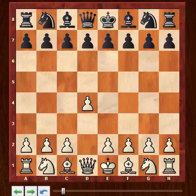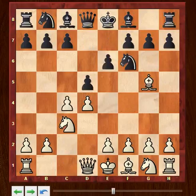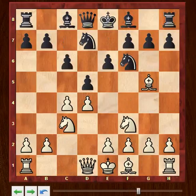Okay guys, I promised I would send you something to recap what we covered on the weekend. I'm going to start with the opening, which is called the Cambridge Springs Defense, a version of the Queen's Gambit. It starts with d4, and black goes d5, c4, e6, knight c3, knight f6, knight f3, c6, e3.